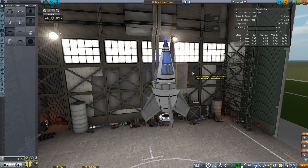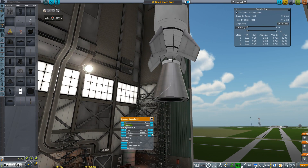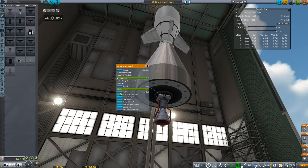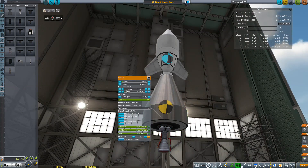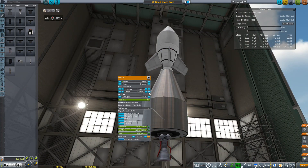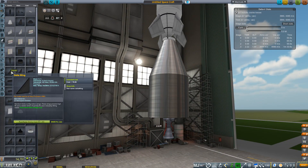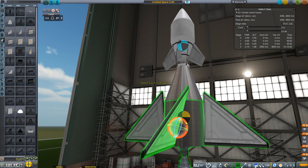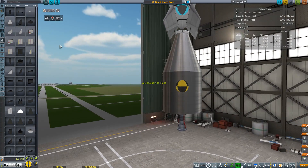Now what we're designing is a single stage to push it into space, into a suborbital trajectory that goes above the Karman line for the contract. I ended up giving it a little bit too much delta-V, so it was able to go completely suborbital. I believe the ending stats — I haven't written it down — but I believe it's about 160 kilometers or so.